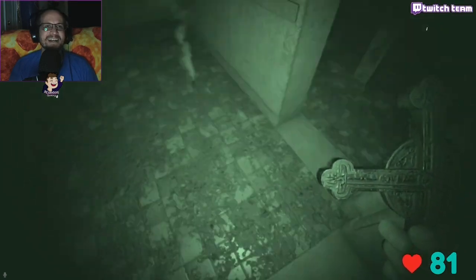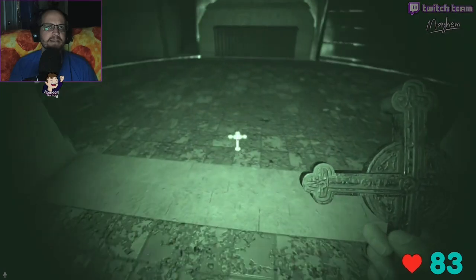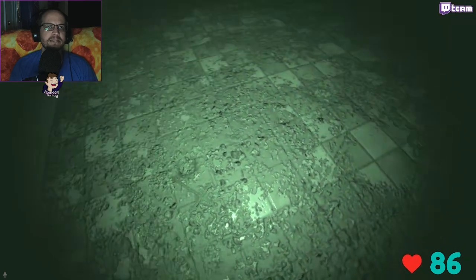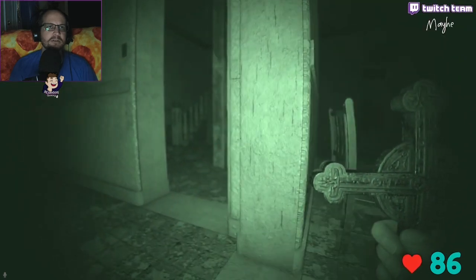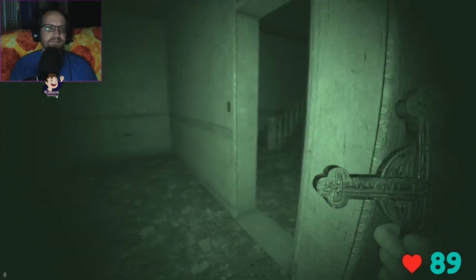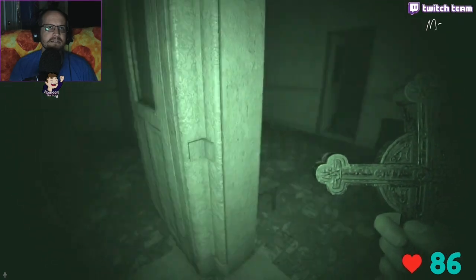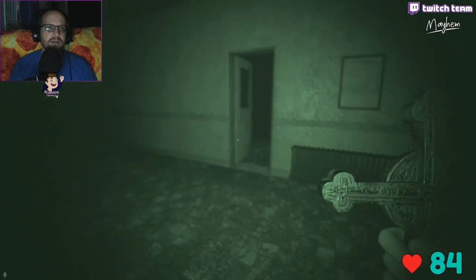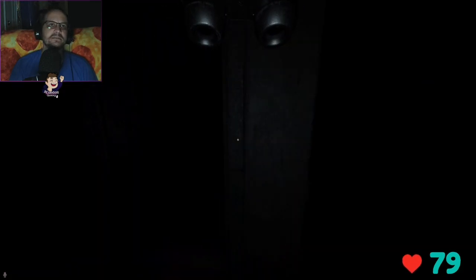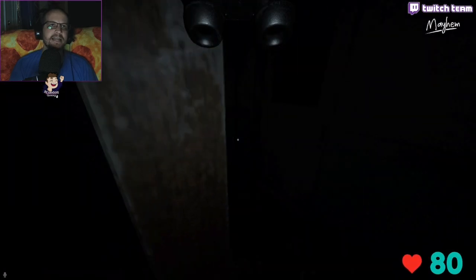Oh shit — smudge! Ghost is right here. This might work. It's doing things all around me — I'm so startled. I shouldn't have wasted that smudge. I know the ghost can't be right here — that's not a room. I'm dead! There goes my lighter. Loop it around the pole — you can't catch me! Shut the door. Ghost is right there on the corner.